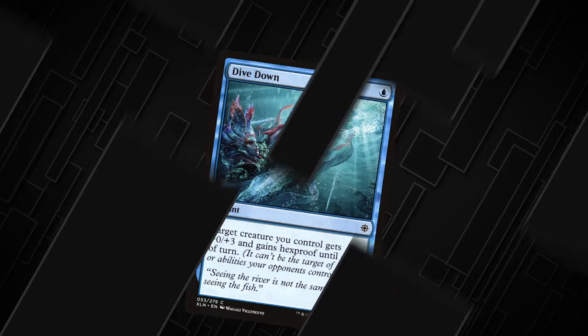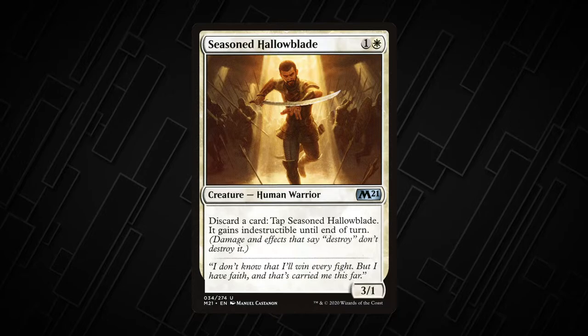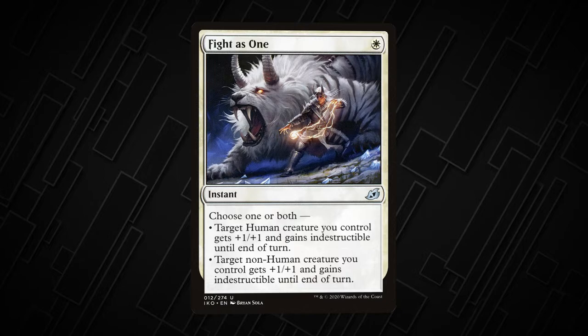Effects that say destroy don't destroy a permanent with indestructible, and if it's a creature it can't be destroyed by damage. Cards with indestructible can be fittingly difficult to deal with, so many creatures have ways to grant themselves indestructible temporarily. Seasoned Hallowblade can get it by discarding a card from your hand, or you can cast a spell like Fight as One to give a creature or two indestructible until the end of turn.